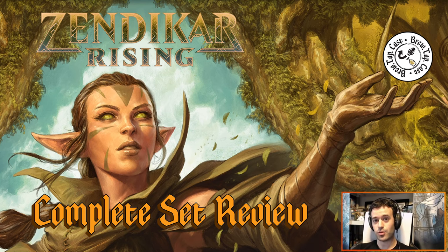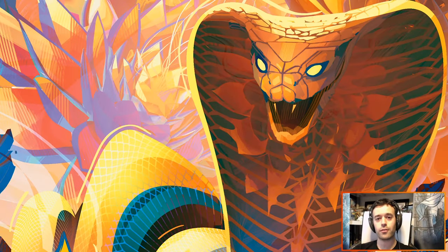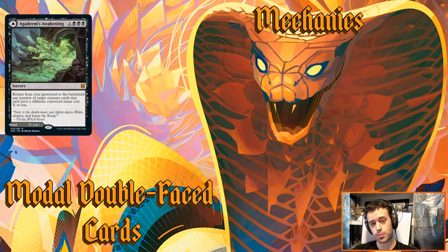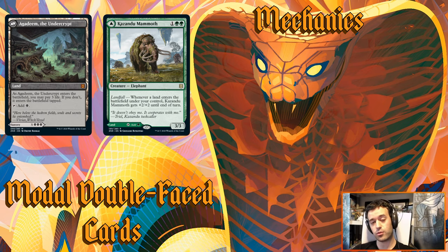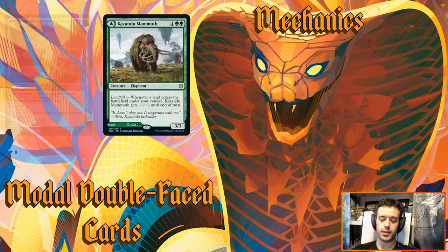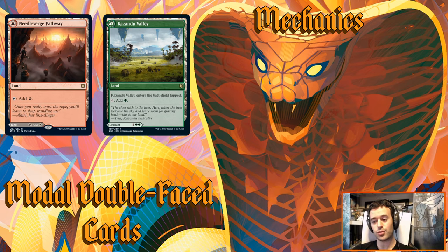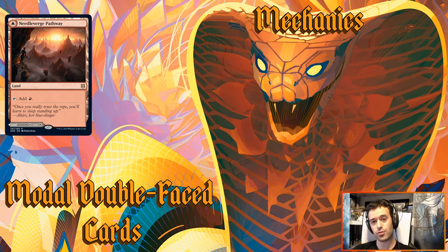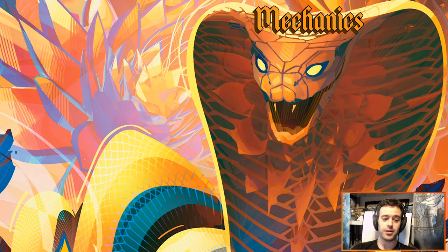Let's start with mechanics. Our first new mechanic is modal double-faced cards. These are cards where you choose which side to play face up, and that's the side you use during the game. If you can get them back to hand, you can replay them on the other side. In this set, one side is always a land and the other is a permanent or spell. These will be exciting in both limited and constructed — you can cut lands and use these. They also help with flood and screw, since you can play them as lands early and they're not dead draws late.